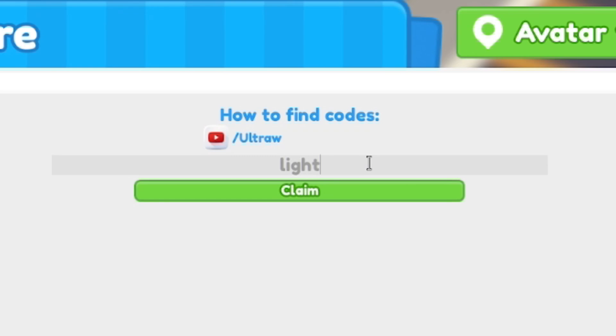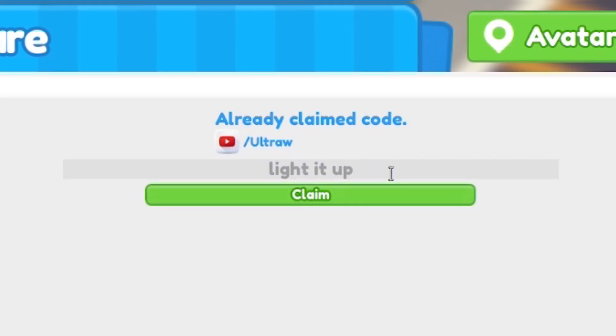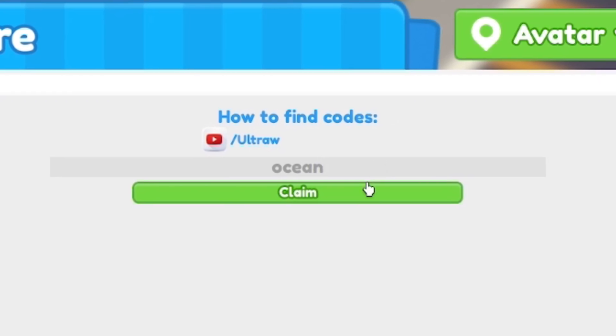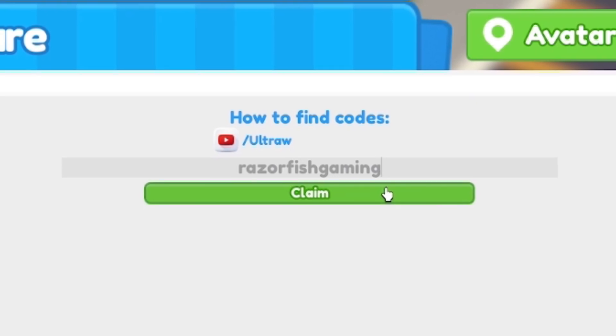Next we have the code Lighted Up. After that, redeem code Ocean. And finally, our last code today is going to be Razorfishgaming. Click and claim for some nice rewards.